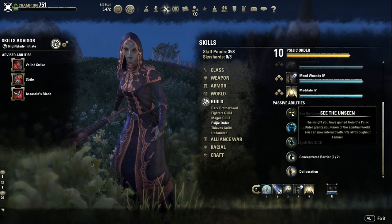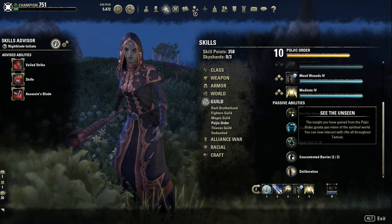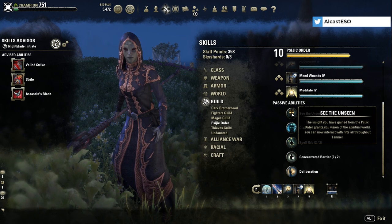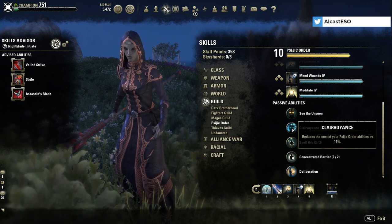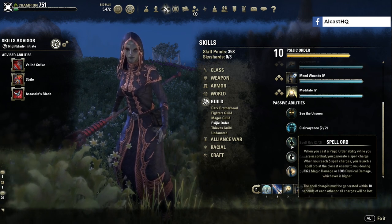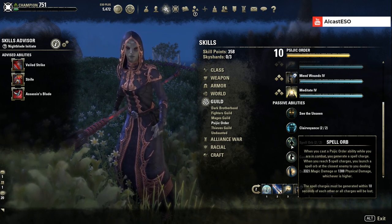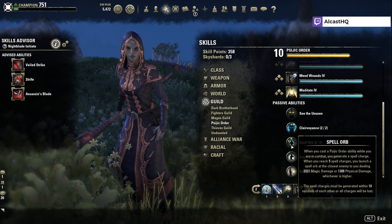Now let's get to the passives. See the Unseen: the insight from the Psijic Order grants you vision of the spiritual world — you can now interact with rifts all throughout Tamriel, which contain really good loot, so it's worth searching for them. Player Voyance reduces the cost of your Psijic Order abilities by 15%. Spell Orb: when you cast a Psijic Order ability while in combat you generate a spell charge — when you reach five charges you launch a spell orb at the closest enemy dealing 3,000 magic or physical damage. The charges must be generated within 10 seconds of each other or all charges are lost.